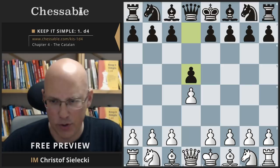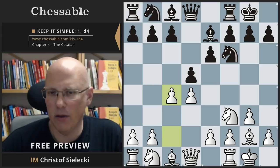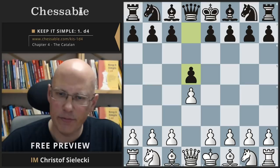Our way to get to this position would be knight f3, knight f6, g3, e6, bishop g2, bishop e7, castle, castle, c4. And we get to this position that we just looked at.